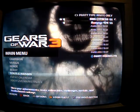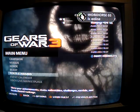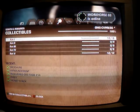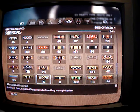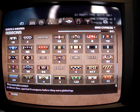Hello, this is Rymark14 showing you how to get the Reconnaissance Ribbon on Gears of War 3. First, I will show you what it is. There it is, right there. Reconnaissance: in Ghost Camera, spot three weapons before they were picked up. I currently have six. It's not very much.